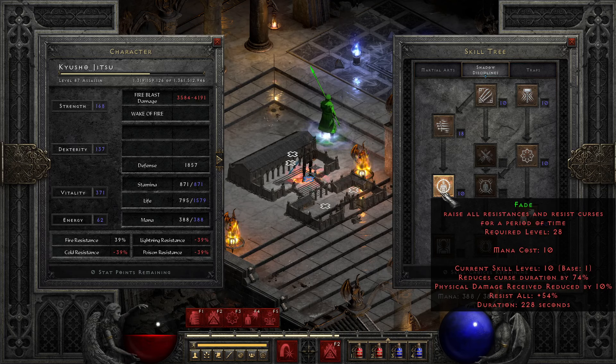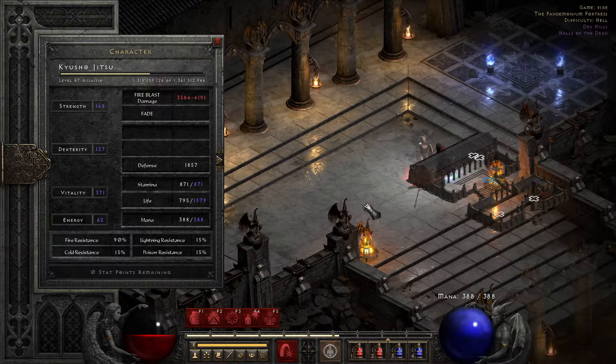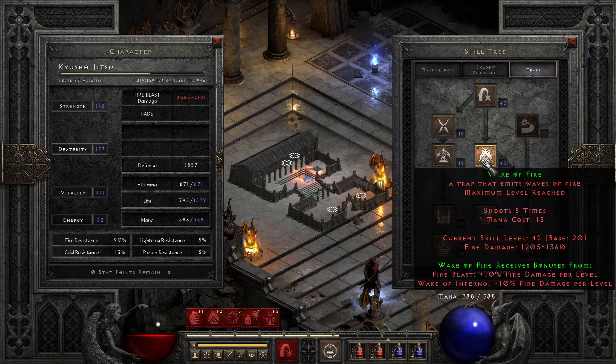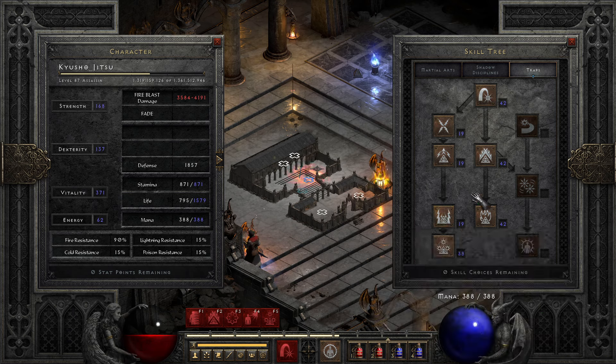For Shadow Disciplines: one point in Cloak of Shadows, one point in Mind Blast — super good crowd control abilities, can stun-lock enemies almost forever. One point in Fade — sometimes I stand AFK in a corner and activate Fade and I'm tanky. But most of the time I use Burst of Speed, that's where I put all my remaining points. A fire trapper is one of the best ladder starters you can play, hands down. Equipping Leaf at level 19 is just overpowered. But for end game, I would play Lightning Sentry any day over fire trapper, especially because Griffin's Eye works now with lightning traps.